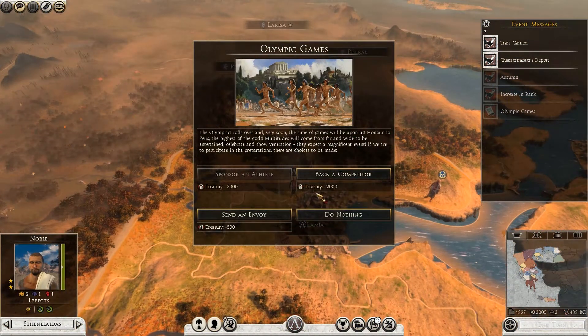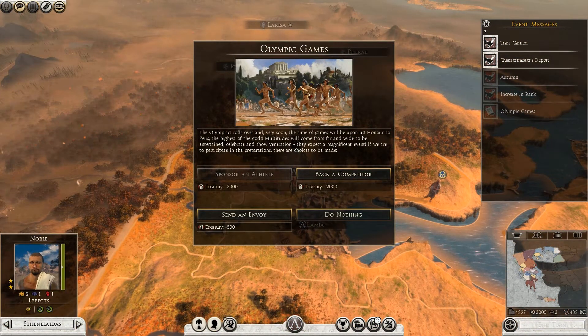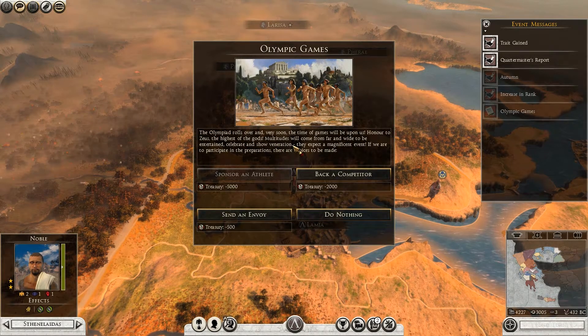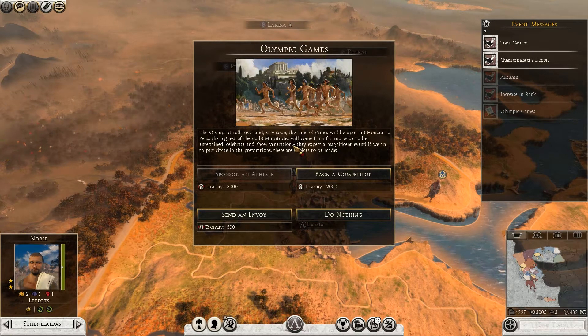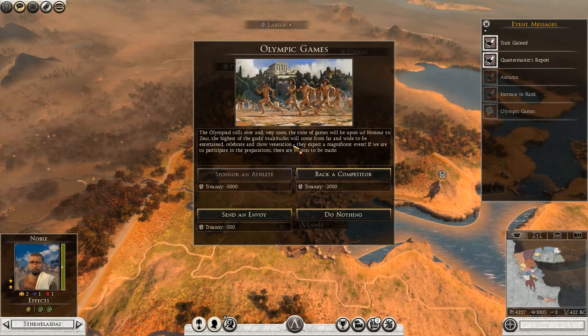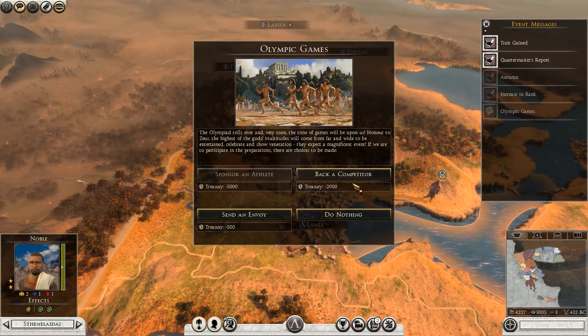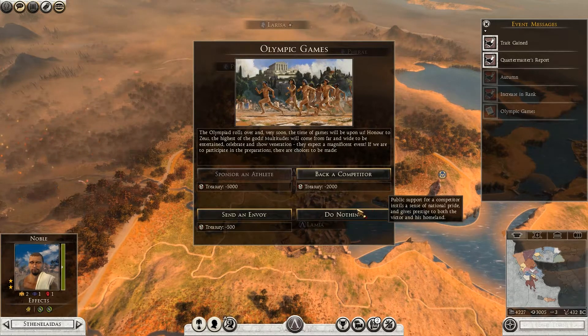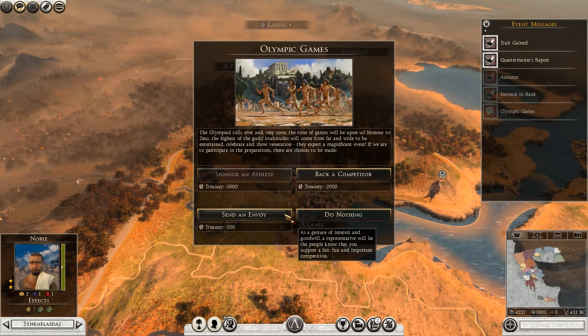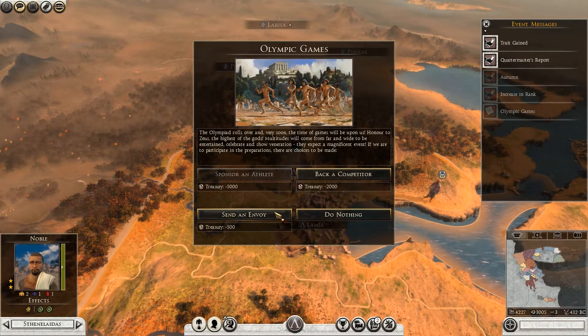Olympic Games event: the Olympiad rolls over and the time of games is coming. Honor to Zeus — multitudes will come from far and wide to be entertained, celebrate, and show veneration. They expect a magnificent event. There are choices to be made; I wonder what consequences each choice has. Since I don't have enough cash, let's send an envoy.